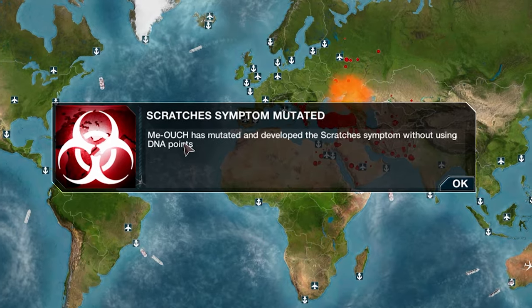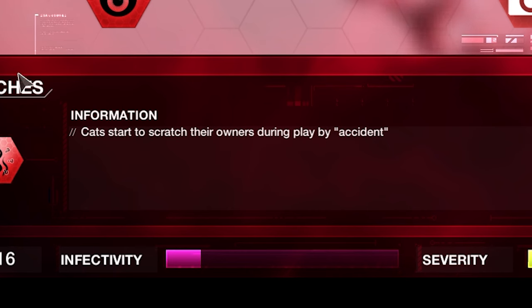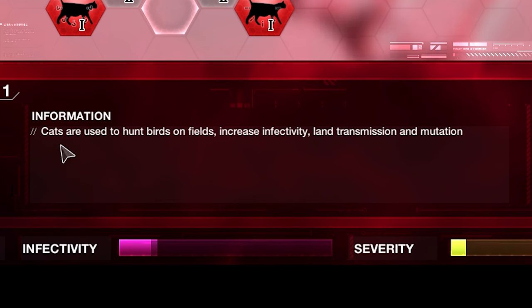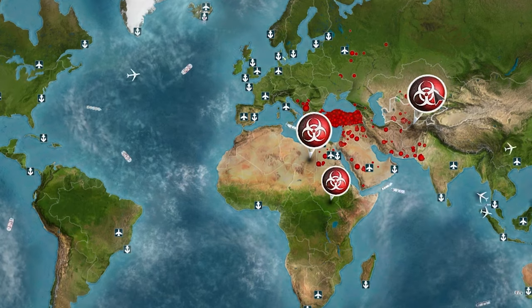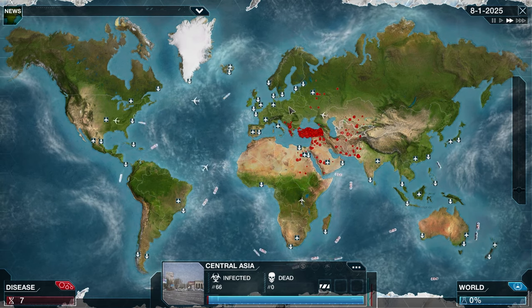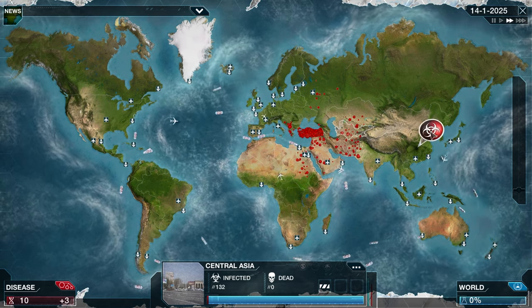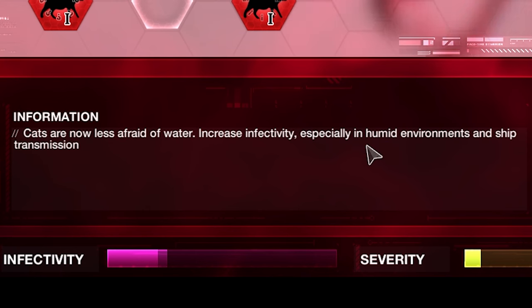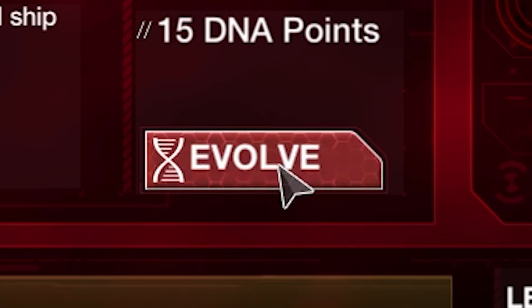Another mutation: the scratchers symptom — cats start to scratch their owners during play by accident. Let's buy Bird Hunt 1 — cats are used to hunt birds on fields, increasing infectivity, land transmission, and mutation chance. Look at that — the bird hunters have really helped it spread. Next we'll open up air and sea travel: cats are allowed on planes, and cats are now less afraid of water, increasing infectivity especially in humid environments and ship transmission.